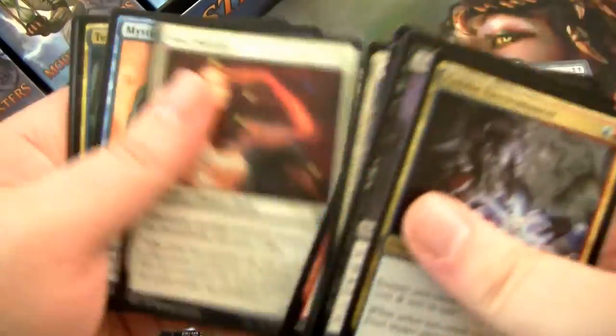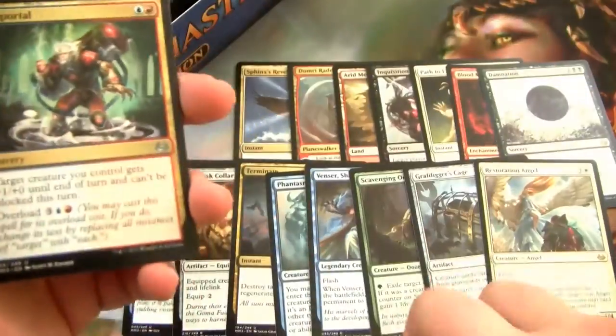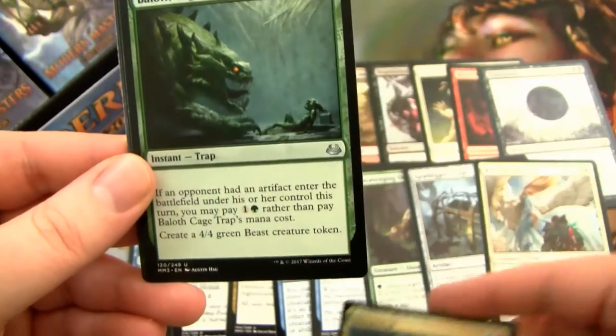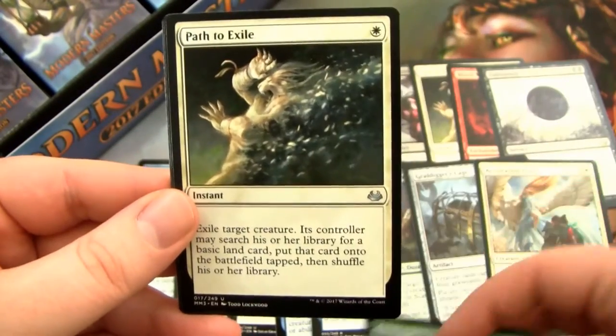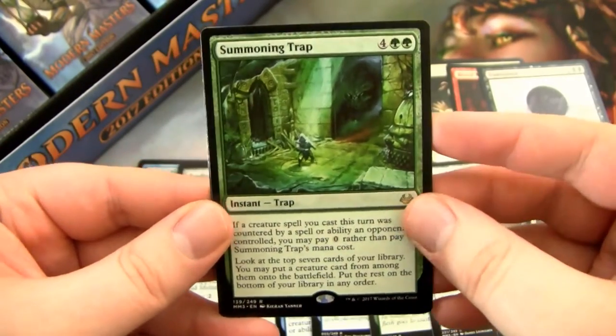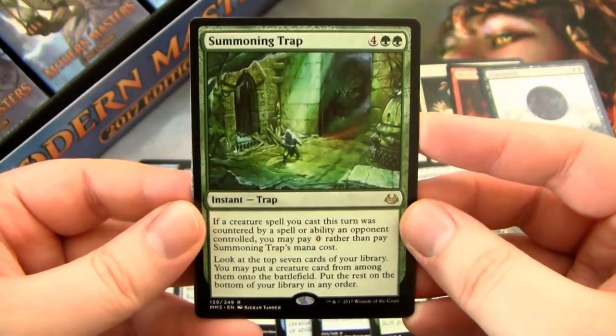So, how do you guys like Modern Masters 2017? Did you guys buy a box? I got this one at $190, which isn't too bad. I don't know if I would pay a whole lot more than that. Another Path to Exile — excellent. And then a Summoning Trap, which is a pretty good card in EDH and whatnot.